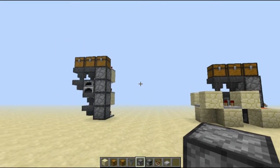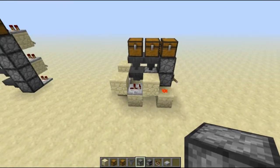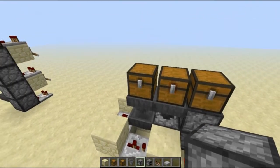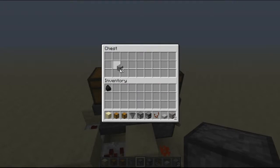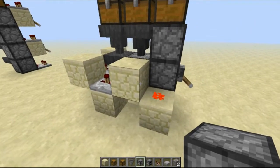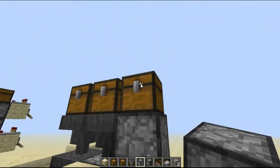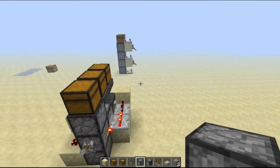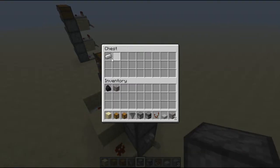Hey guys, my name is Bryce and today I'm going to show you an improved design by Mumbo Jumbo. His design was for an automated industrial furnace in which you would put the fuel in here, and with the hoppers it would go into the furnace, be fully cooked, and if you turned on the clock it would eventually shoot the item up. I fell in love with this design and thought it's probably one of the most convenient things you could ever make in Minecraft.